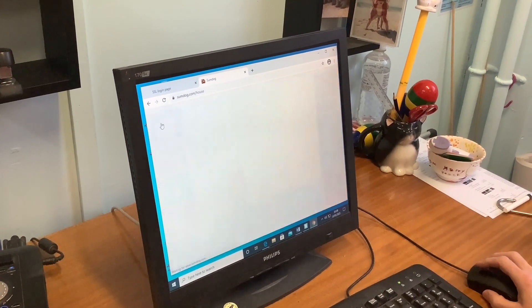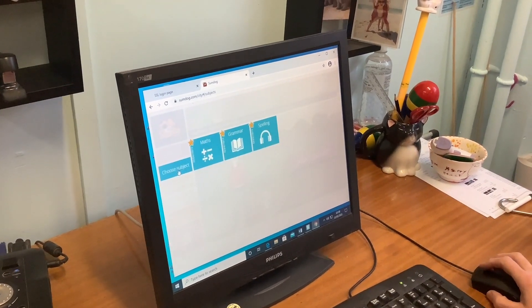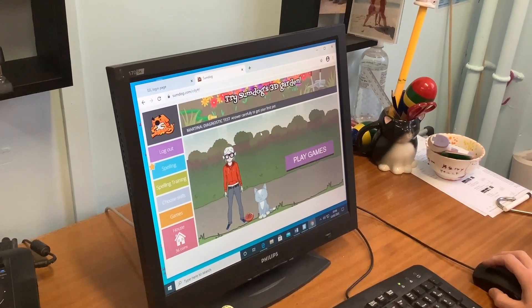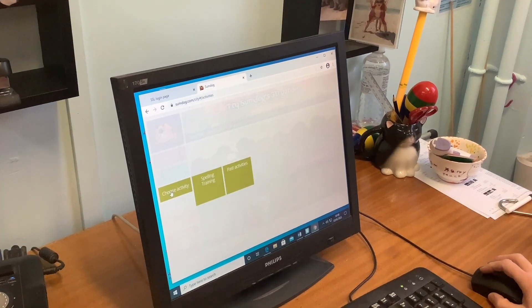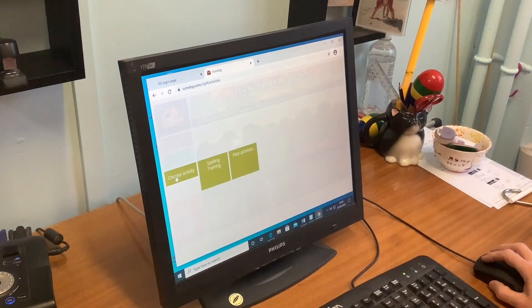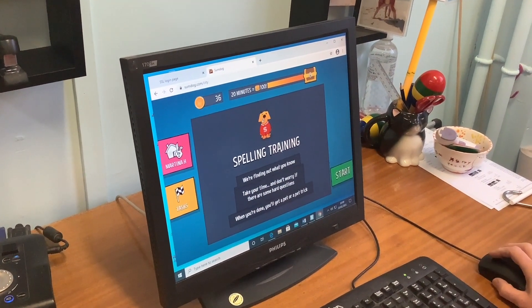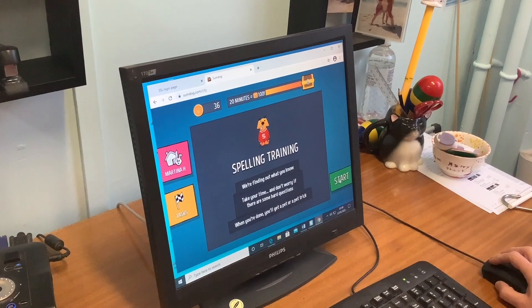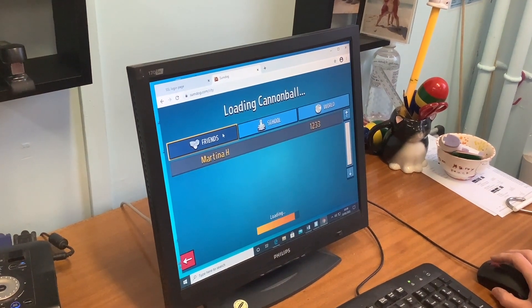To get back to Sumdog, you can go there. At the moment you can see I'm on maths, but new to school, we've bought other subjects. So now, which you couldn't do before, we are subscribed to grammar and spelling. So if you want to go on spelling — spelling training. My favourite game is Cannonball, because I like shooting things. You can see I've played it before.